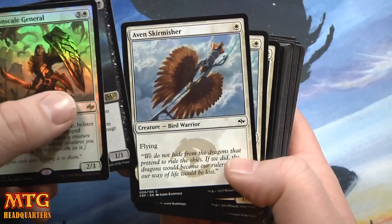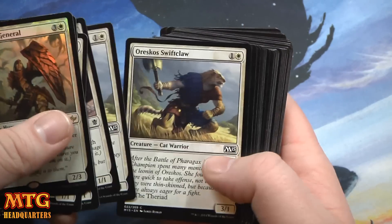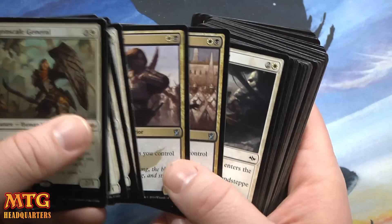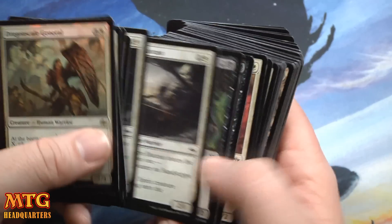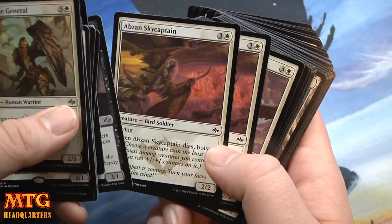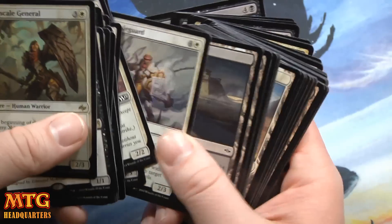Cruel Sadist is our rare. Aven Skirmisher — that's a new one. Mardu Hateblades. So we're full-on Black-White Aggressive Warriors. Chief of the Edge, Chief of the Scale — you can improve this deck with more of these, totally could be four-ofs. Hooded Assassins, very good. Merciless Executioner is very good in an aggressive deck, so is Obzon Sky Captain. You've got a lot of Warriors, a lot of evasion.